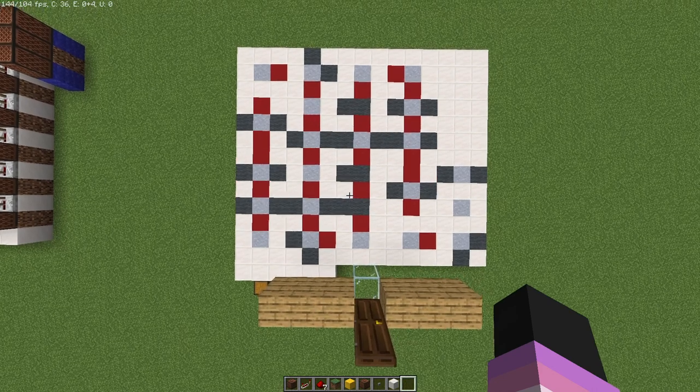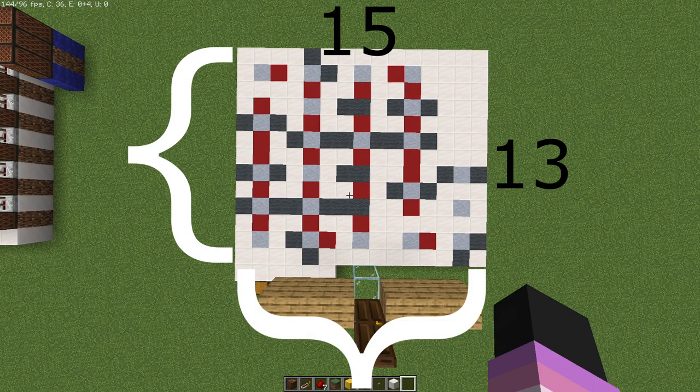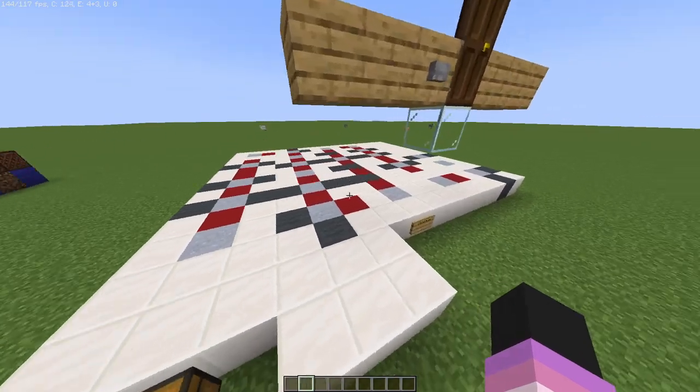Now that we have the materials out of the way, let's take a look at the area you're going to need. You'll need an area that is 13 by 15. I've gone ahead and placed down my clay and my wool so you can see where those are supposed to go — I'd highly suggest doing that beforehand. The red is just where the repeaters are going to be, so you don't need to place anything there. The main thing you need is the clay, and the gray wool is where you're going to need that to go.